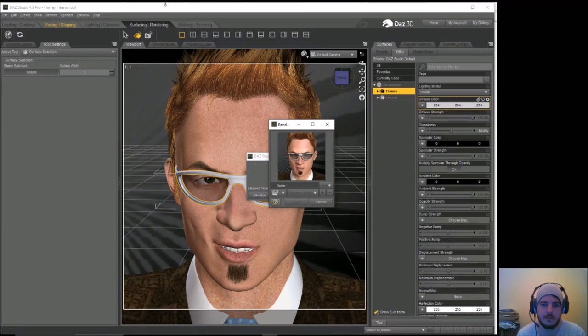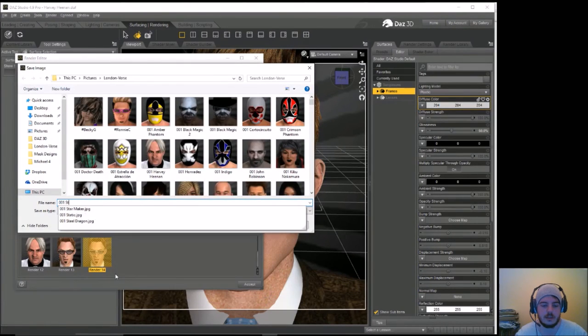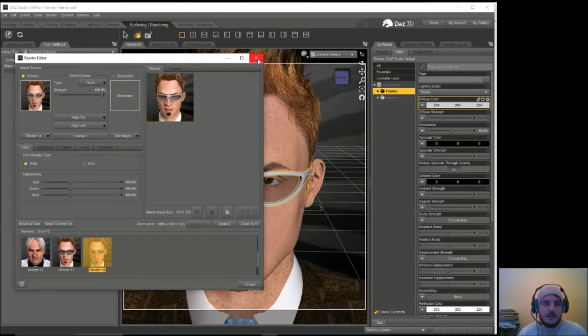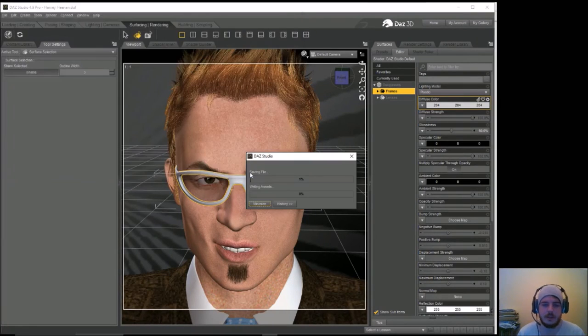I might go for Dastardly something, or Steve Stooge. Yeah, Steve Stooge — that seems to work. But then again we've just done Harvey Heenan — Steve Stooge doesn't quite match. Dastardly Dave? Steve Stooge is the first name that came to mind — we're going to go for that. Render editor, hold that down, save image as — Steve Stooge. Seems like a ridiculous manager's name and I think that's the kind of character he's going for anyway. File save as scene — Steve Stooge. That makes it three renders for this episode.